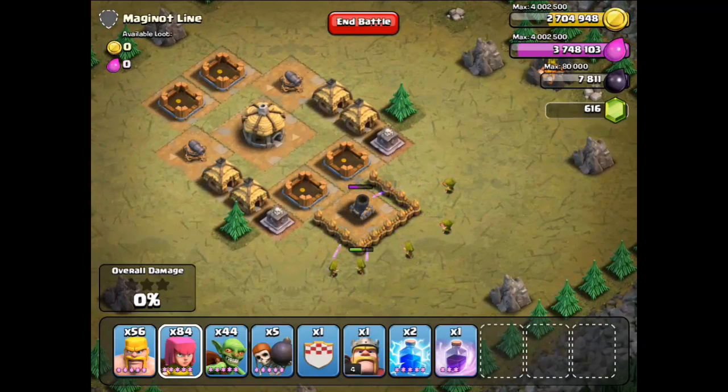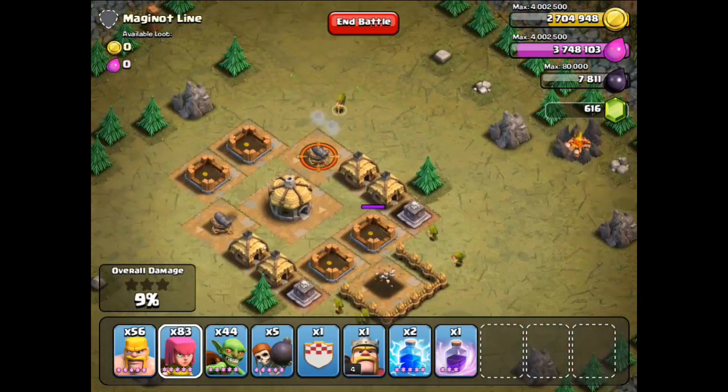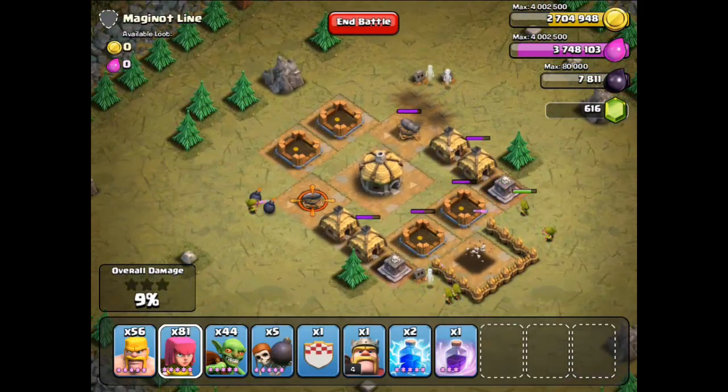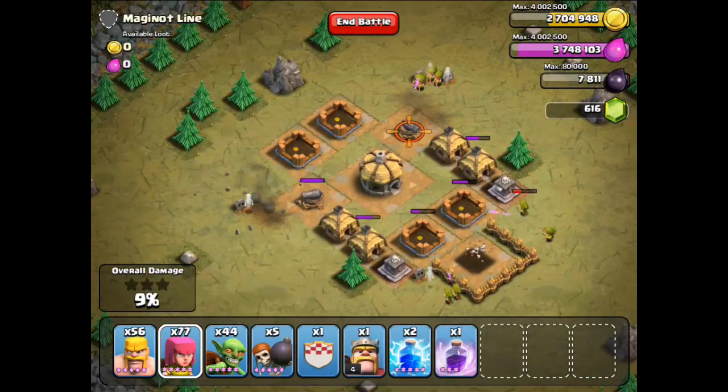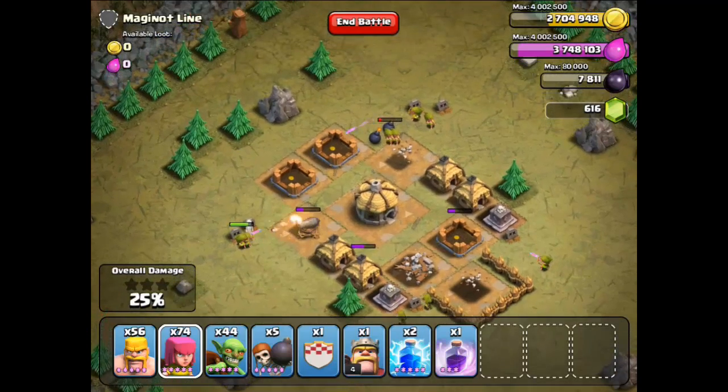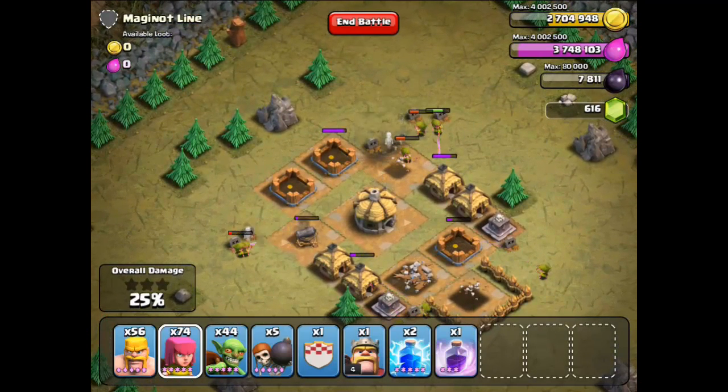You can see now the damage is just one archer. Goblins — so you see there, we got bombs. First place one archer or barbarian to deactivate the bombs, and then the rest of your army.